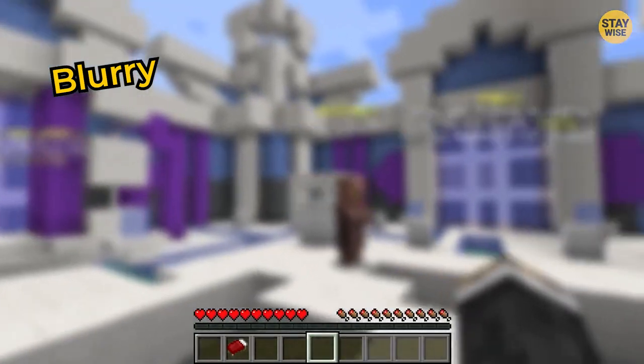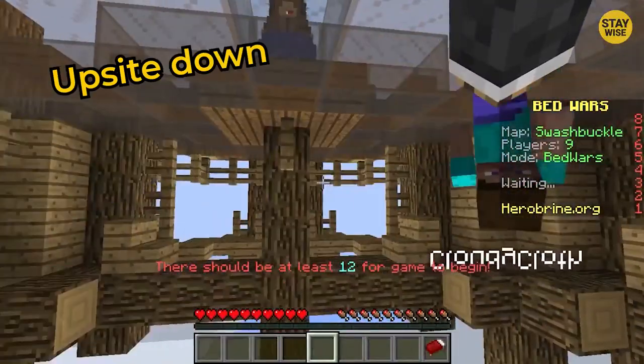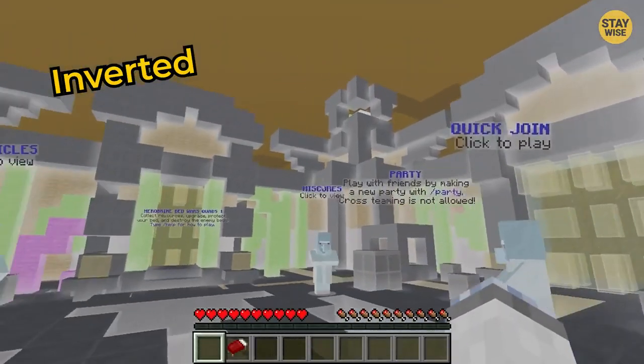There are 25 different colors to choose from. While some of the colors don't look different from the regular ones, others are fun and silly. You can turn the game upside down or to black and white. By changing the graphics, you can enjoy the game in another way.